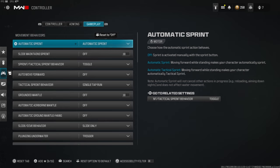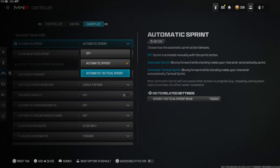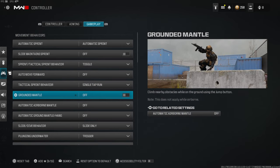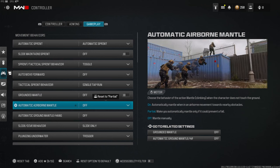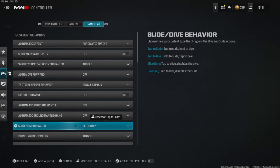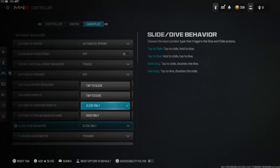Over on the gameplay tab for your controller, I like to run automatic sprint. People do like to use automatic tac sprint but I just don't really see a reason — there are a lot of gunfights where you will lose if you have ATS on, and automatic sprint just feels more fluid for me. For your tactical sprint behavior you want to have this on single tap run. Grounded mantle you want off, automatic airborne mantle you want off, and automatic ground mantle/hang you want off as well.